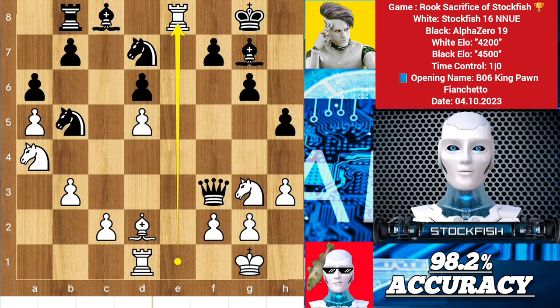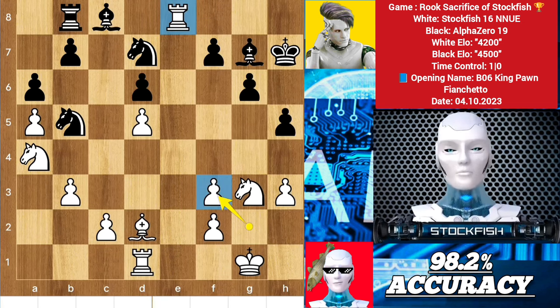So knight g3 with a discovered attack — he may capture the queen, then take the rook first with a check. The king has to run, takes, and you will win up material. The game will be in your hand. Like the video now, thank me later.